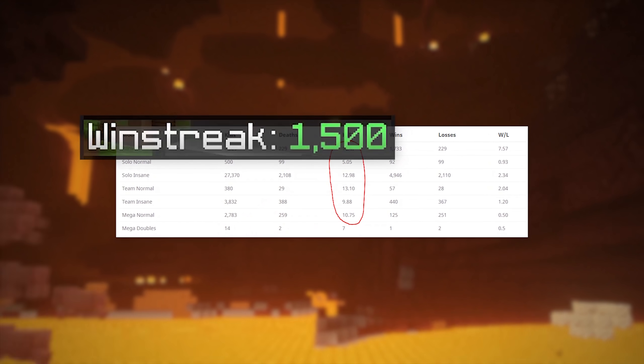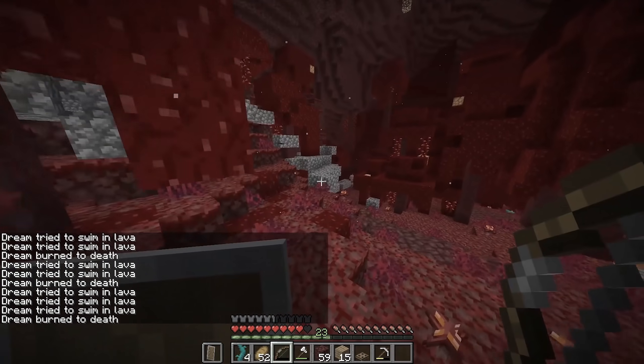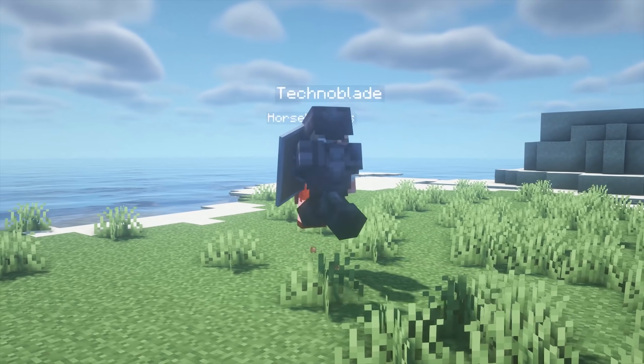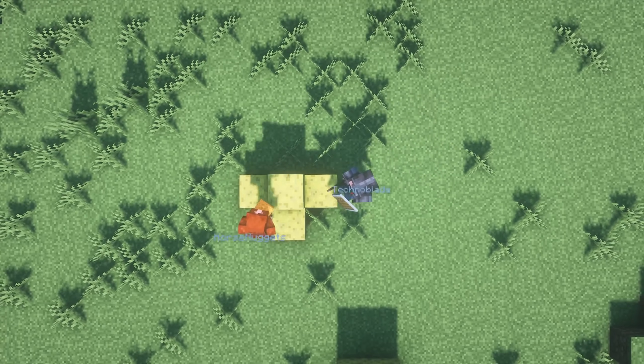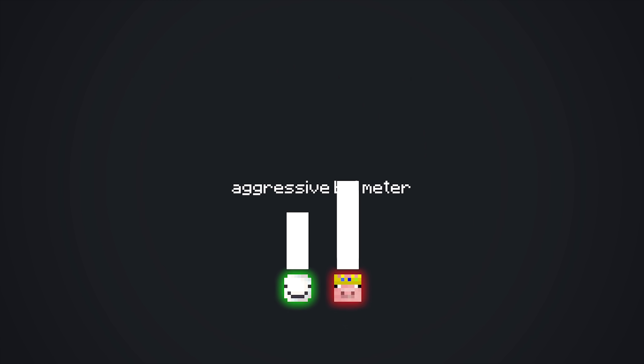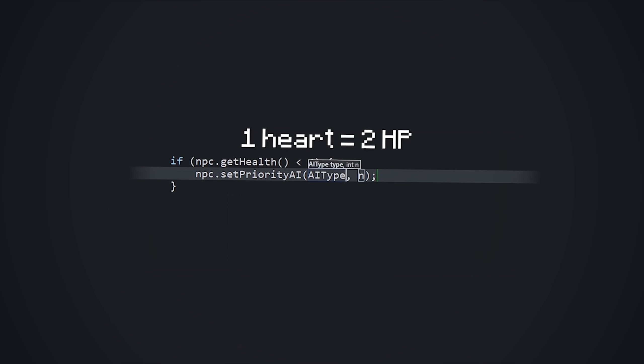One of Techno's most well-known catchphrases is 'Technoblade never dies.' My dream AI is programmed to be absolutely relentless and aggressive without really any attention to his health, but Technoblade needs to maintain his motto, so I actually need to add some defensive tactics to his playstyle. Don't get me wrong, this bot is going to be several times more aggressive than the Dream AI, but once it happens to drop below, let's say, three hearts, he will go full on defense mode.